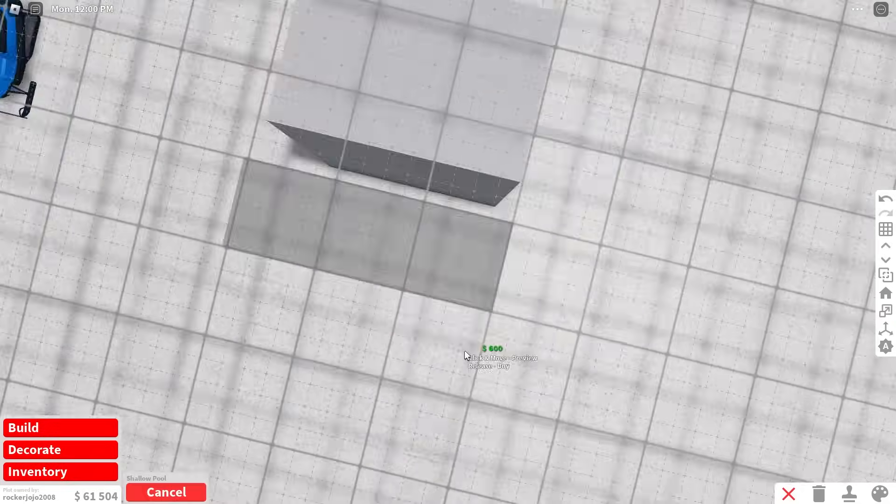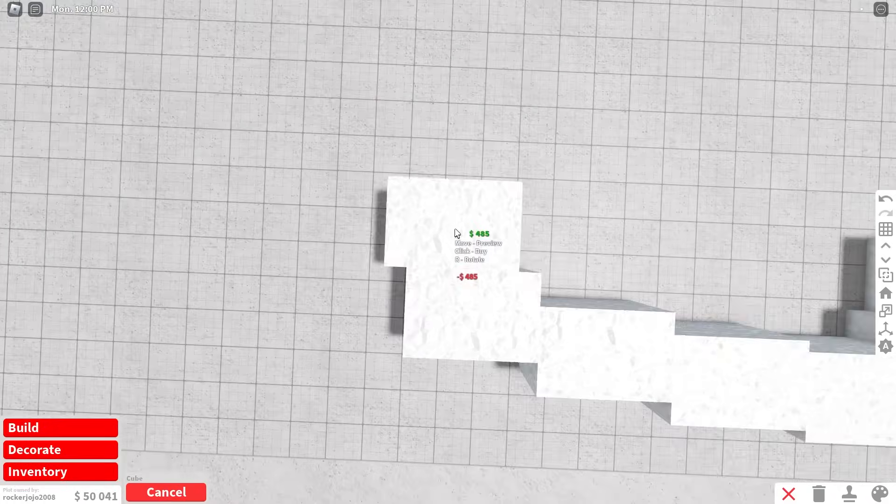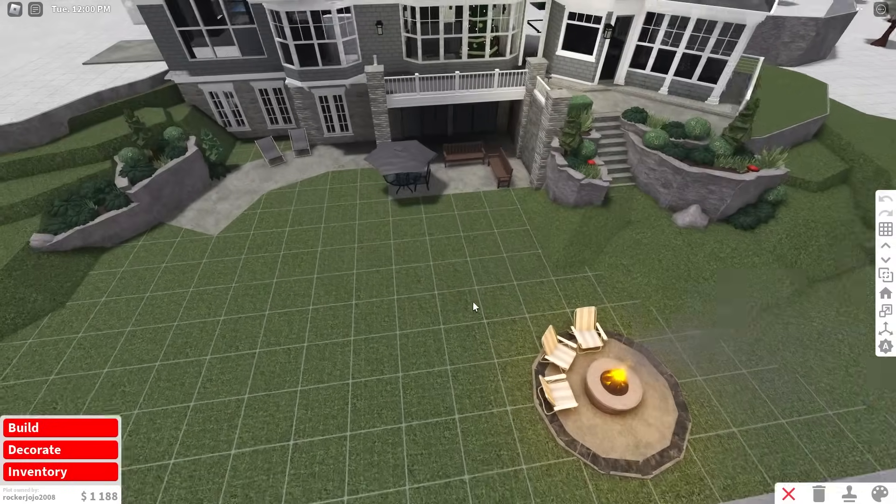One thing about JoJo is he loves lake houses, and one thing he loves to do with lake houses is jet ski. I had to find a way to get a jet ski on this plot. No way, this works! He's gonna love that.